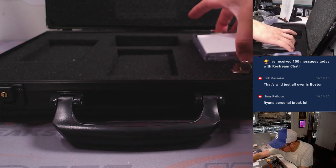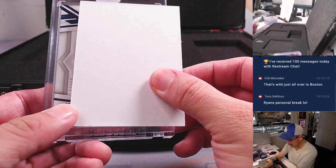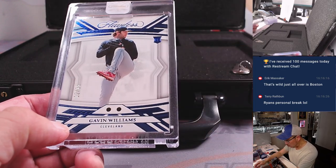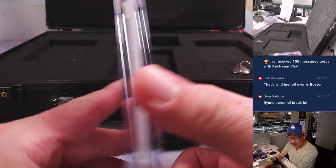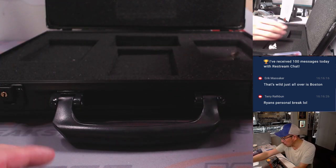And this is another autograph or a gem — let's see. It's going to be 12 out of 15, Gavin Williams, double sapphire. Nice. That's going to be for Roger and the Guardians. Cleveland, this is for you!